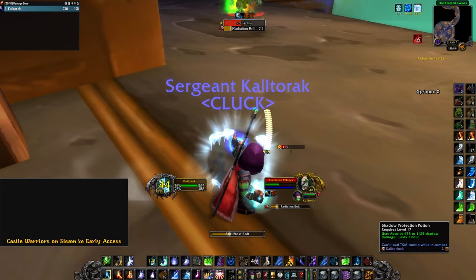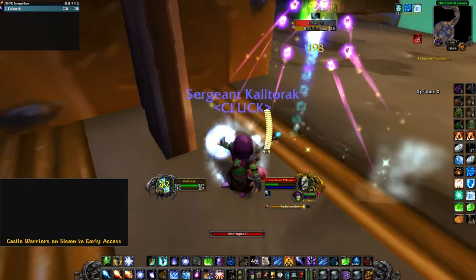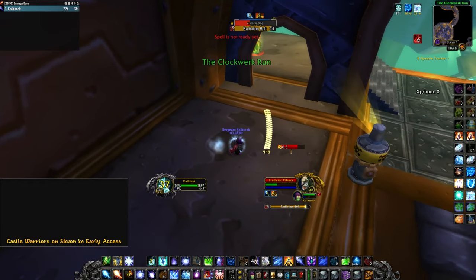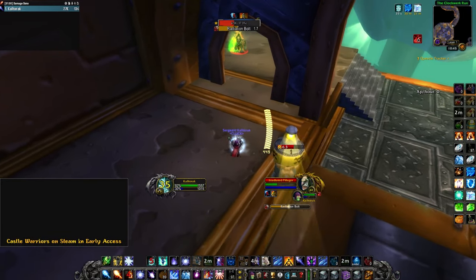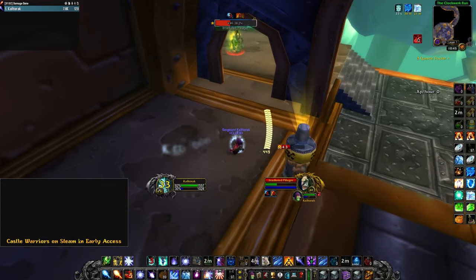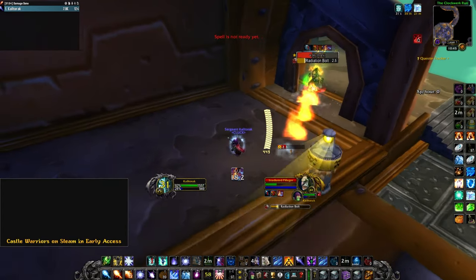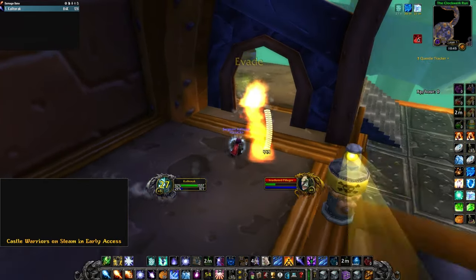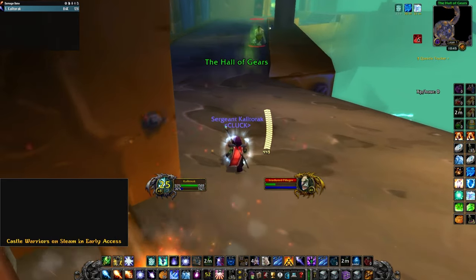One of the major problems with how the mobs spawn is you really can't handle the Normal Trogs and the Irradiated ones at the same time. Oftentimes they are spawned in a way that makes you pull them one by one, so I only really had a few opportunities to AoE multiple Normal Trogs at once. Another problem is the Irradiated Trogs were randomly resetting mid-combat, which really slowed down my progress.